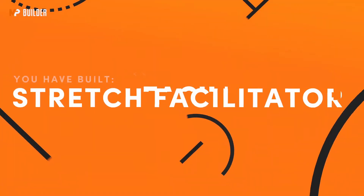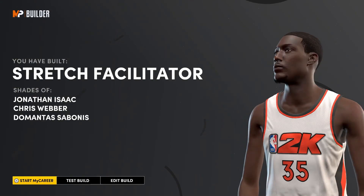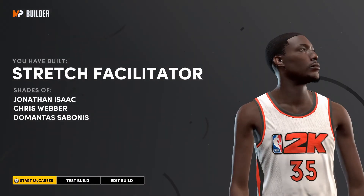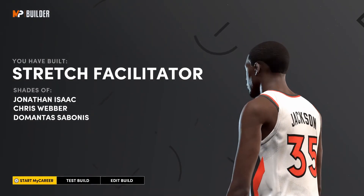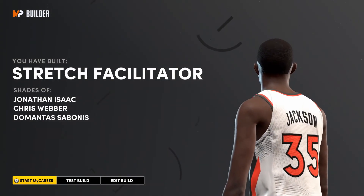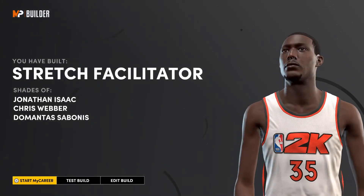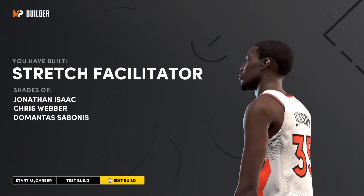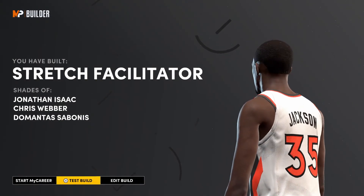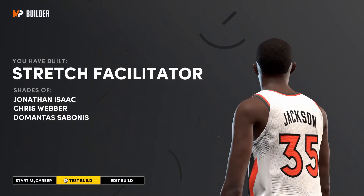The build name is going to give you a stretch facilitator — shades of Jonathan Isaac, Chris Bosh, and Sabonis. This build is something special. I'd encourage y'all to make it because the badges are crazy. It's a KD-type build because it's a stretch, it's at the four, it's versatile, and has a little bit of ball handling. Let me know what y'all think down in the comments, because with 70 badges you got enough to be damn near anything.